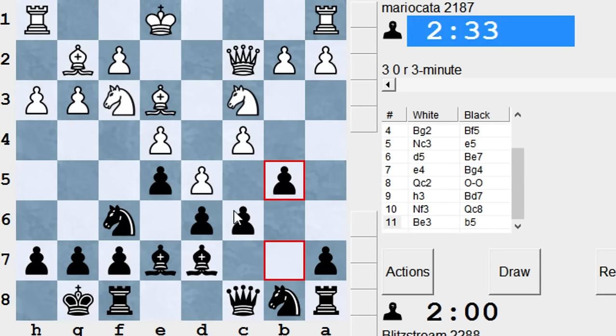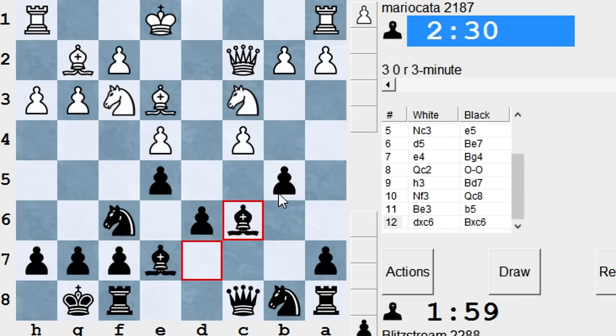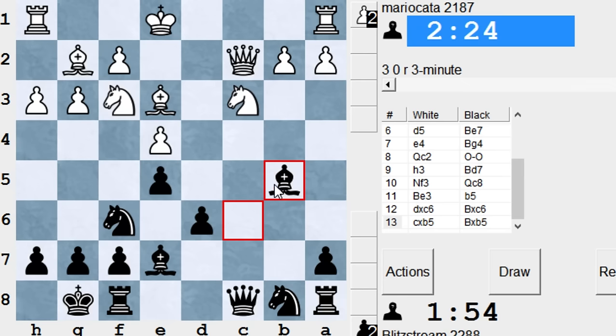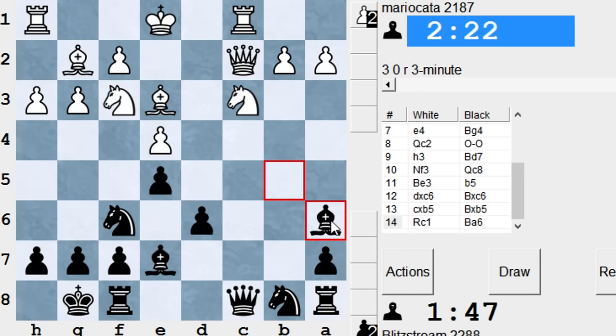And if pawn B5, I play pawn D5. And if pawn C6, bishop C6, pawn B5, and bishop takes B5, and the knight is pinned. Could have taken with the knight as well, but let's do it this way. I hope I don't miss anything because I feel in a fog. But now this bishop on B5 is well placed, because it's forbidding white to proceed with the castle. Just go bishop A6.